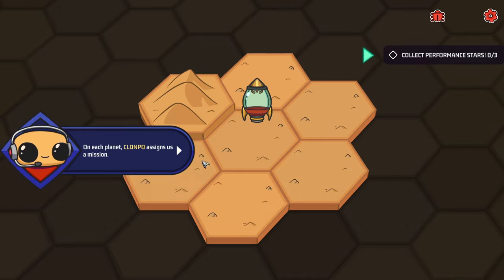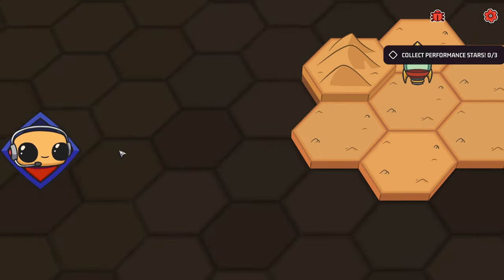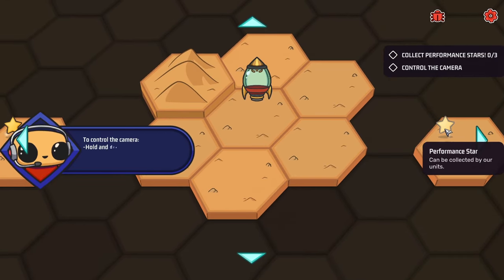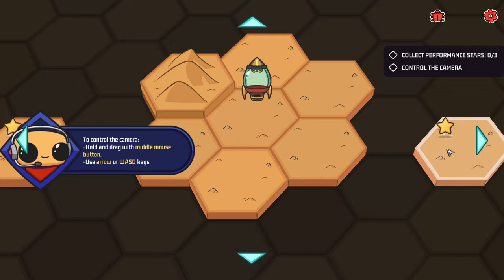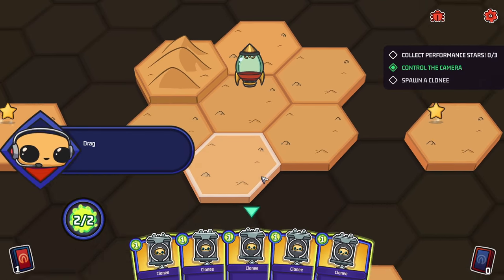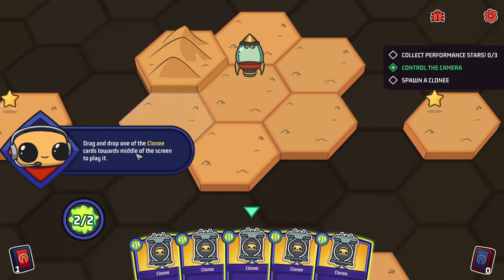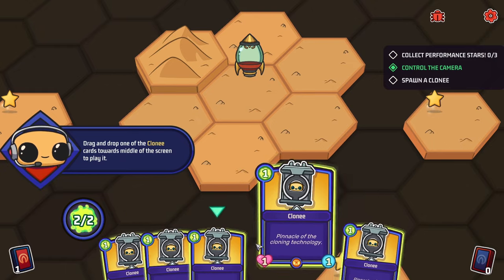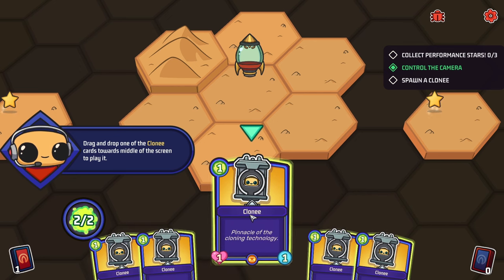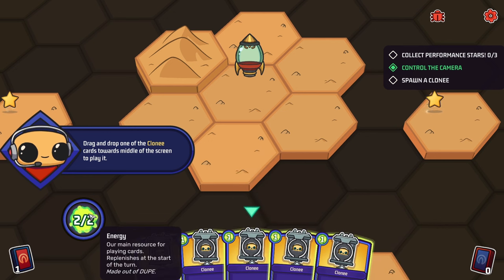We need to find three performance stars. We drag and drop one of the Clony cards to the middle of the screen to play it. We've got our first cards — they all look the same. A Clony takes one energy — that green wibbly stuff — to play. The dupe makes the energy. It costs one energy to put down a Clony, and they replenish at the start of each turn. So every turn we have two energy. Each Clony has one health and can do one action.